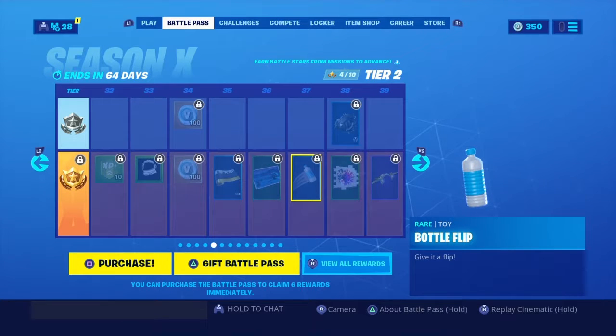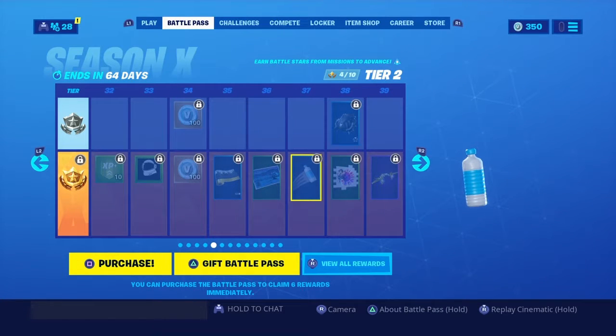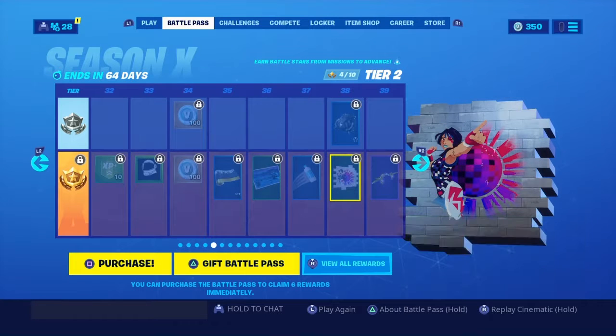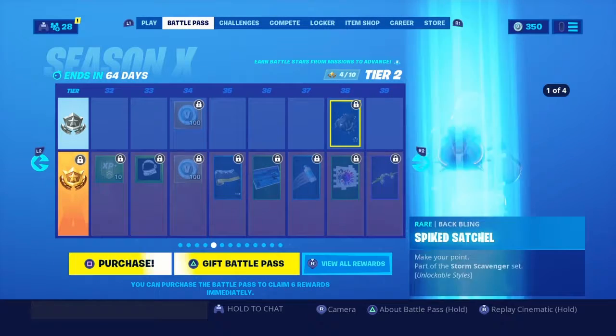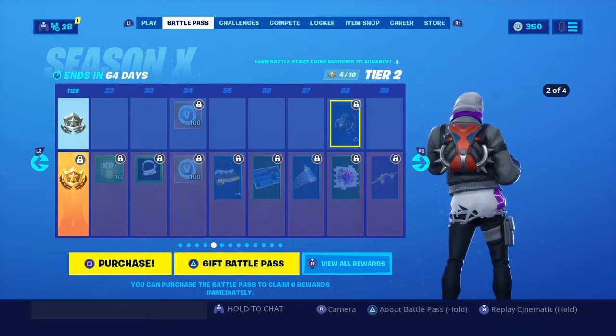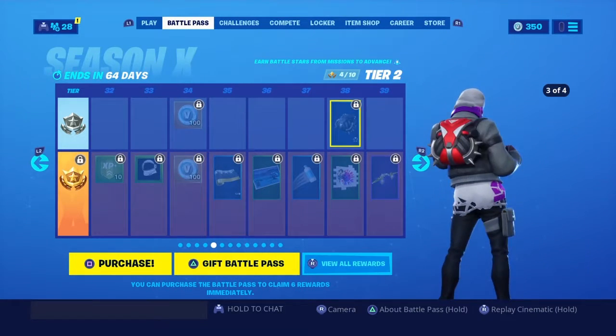Bottle Flip — I wonder what you do with this, do you just flip the bottle and land it out of every few things? I don't know but I'll search that up later. Here's the Sparkle Time Specialist — or is it Sparkle Specialist? Whatever, but they brought this one back this season as the Sparkle something something, kind of sparkle. And then here we have the Rust Lord backbling.